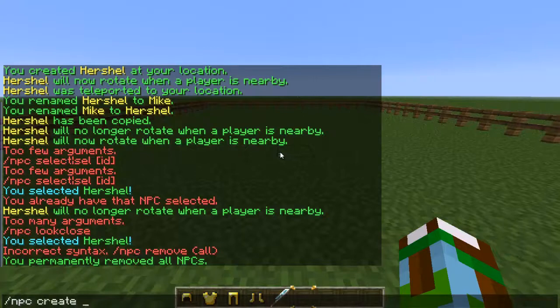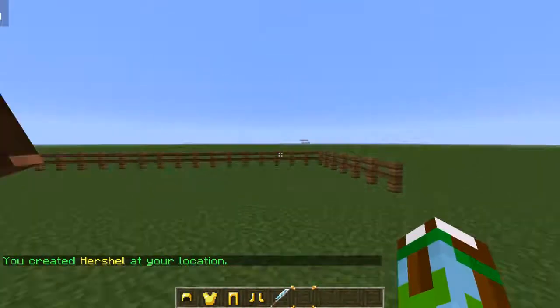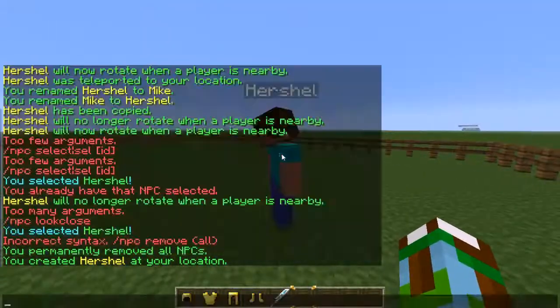The first thing we want to do is create Herschel, or an NPC. You want to type in `/npc create` and type in the name of whatever you want — Mike, Bill, whatever you want. I'm going to type in Herschel for this example, and there he is. However, he's staring at the ground like a little loner.